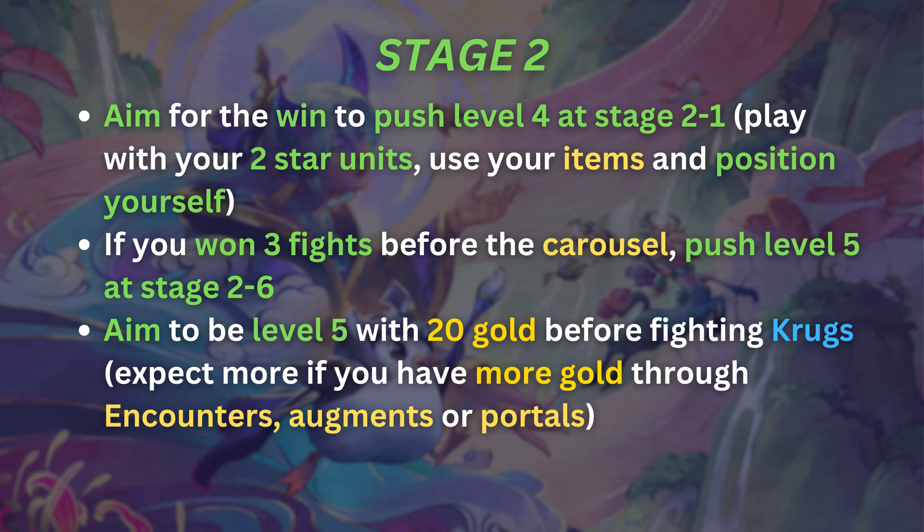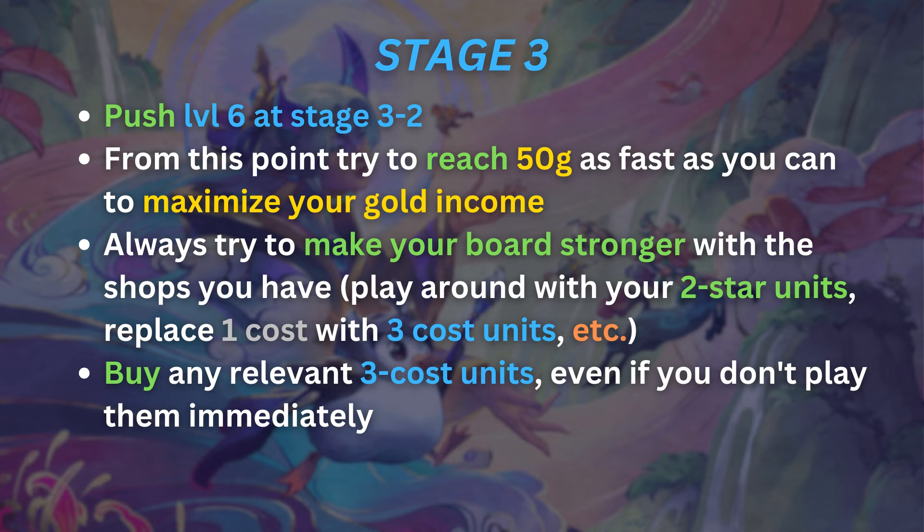The idea of this strategy is to be level 5 with 20 gold before fighting Krugs. During stage 3, continue playing a strong board — if you have a win streak, defend it; if not, it's fine, still try to win fights for the gold. Push level 6 at stage 3-2 and try to reach 50 gold as fast as possible to maximize income from interest. Make your board stronger by hitting 2-star units or replacing 1-cost units with 3-cost units from your shop. Buy any relevant 3-cost units like Yone and Alune even if you don't play them immediately, since that's the comp you'll play later.